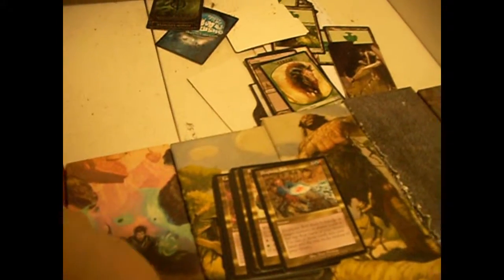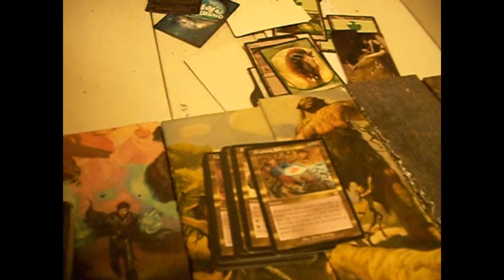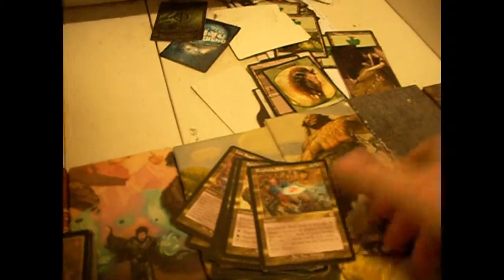Prophetic Bolt — three colorless, blue-red. Deal four damage to target creature or player. Look at the top four cards of your library, put one into your hand, the rest on the bottom. That's not bad — it's an instant. It's five mana, a bit on the high end of the mana curve though.